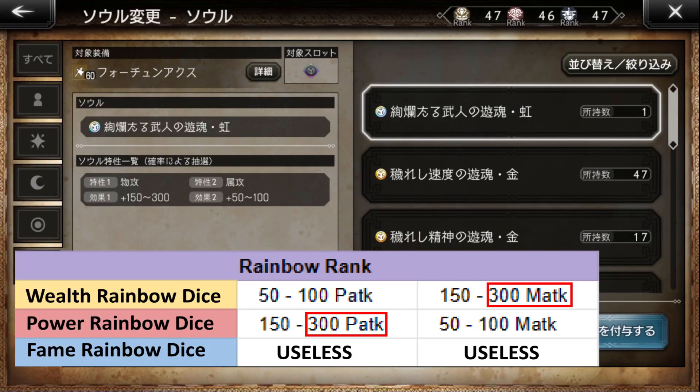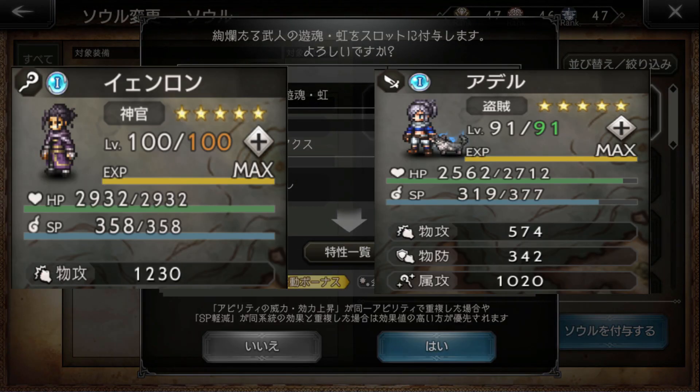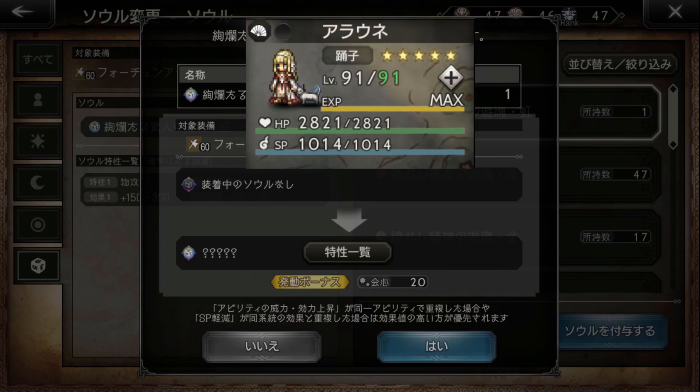If you want to make a magic sword, use a wealth rainbow soul. Otherwise, power rainbow souls boost attack. A maxed out fortune weapon can hit 700 attack or magic, or 1400 HP, or even 610 SP.